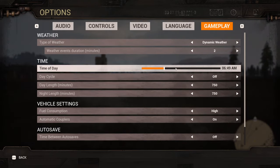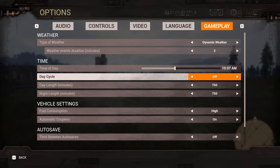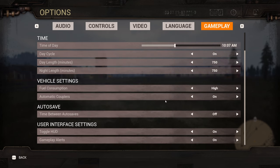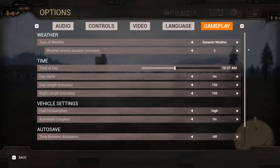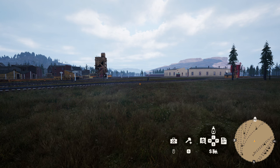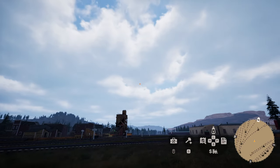Let's set the weather speed to number two. Make it closer to a sunny day. Day cycle — we'll turn that on, leave the day and night lengths the same. Time between auto saves is off, toggle HUD is on, and gameplay alerts — turn that off. Go back and as you can see it's raining.